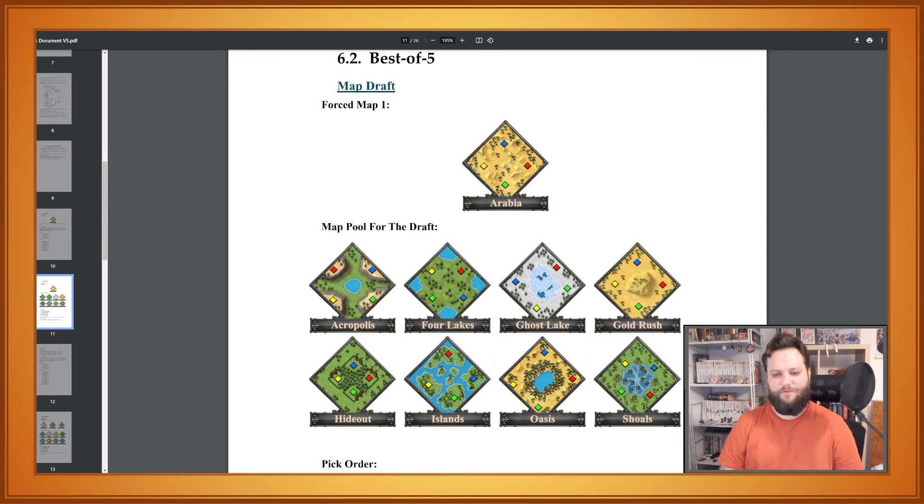Regarding the map drafts and civilization drafts, we've prepared everything in detail in the document. It explains what maps are available, what's the order that you ban and pick maps, and the goal of this is basically to ensure diversity in the tournament — that players pick different civs for each map.